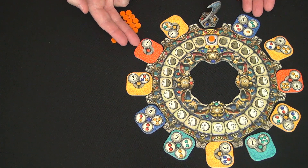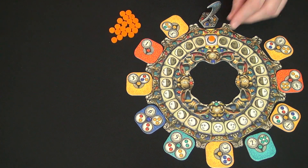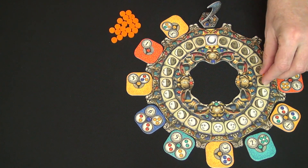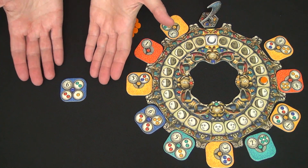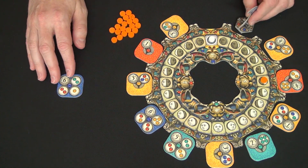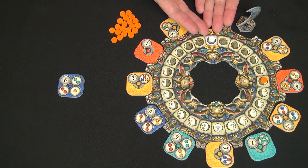Each tile has a number from one to seven, and that is the cost to acquire a tile. So if I take this six, I move ahead six spaces on the track, put this down in front of me for my collection of one tile so far, and I move the moon figure to the space just vacated. The white player will now go because they are farthest back on the track.